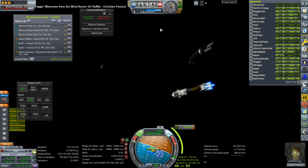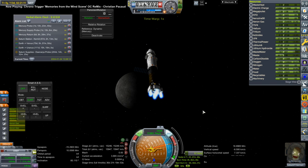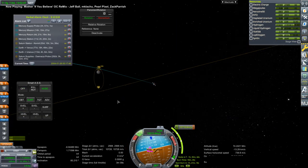Thankfully, we can use the ion engines during time warp — during full time warp — as long as SAS is on, thanks to persistent thrust and the way KSP Interstellar works. I configured these engines specifically to take advantage of KSP Interstellar's version of persistent thrust.